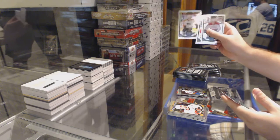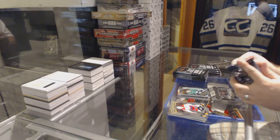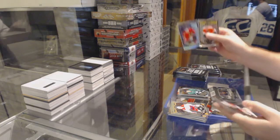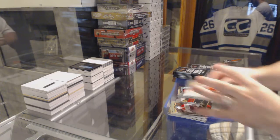We've got a Claude Giroux Rainbow and a Matthias Janmark Rookie — I'm sure Smashley would be slightly interested in that Rainbow base. We've got a Rainbow Marquee Rookie of Panarin and a Noah Hennepin Marquee Rookie. That was a good pack.